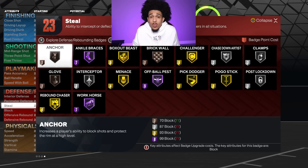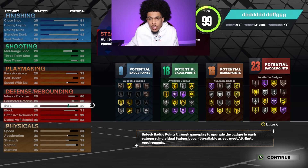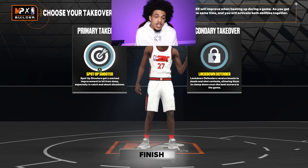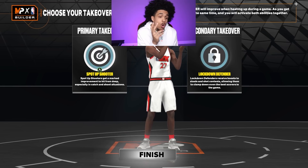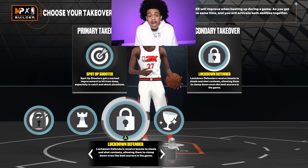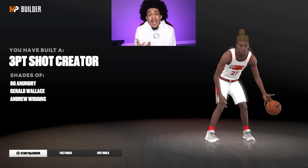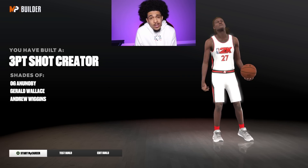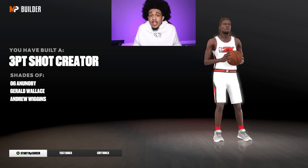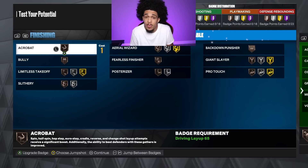The defense is solid all around — we have 23 badges, ankle braces, workhorse, clamps on silver, chase down on silver. It would be nice to get all these on Hall of Fame but that's not gonna happen, so if you want an all-around build you're gonna deal with lower badge tiers. For takeovers — this is current gen — spot up shooter is my first and lockdown is my second. You get a KD-type build: three-point shot creator, decent height, long wingspan. The build goes crazy, let me know what y'all think in the comments.